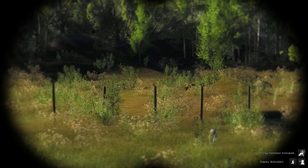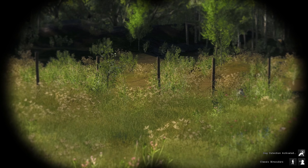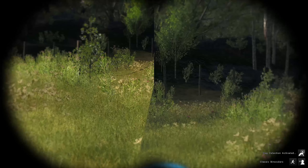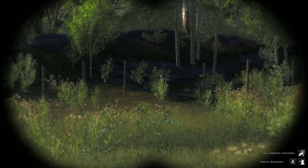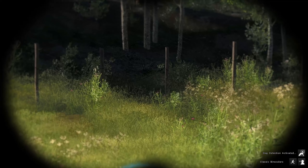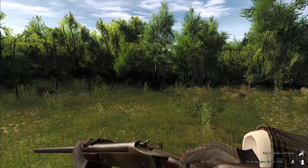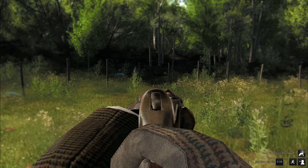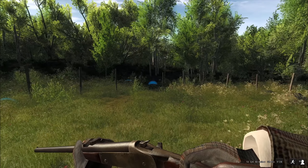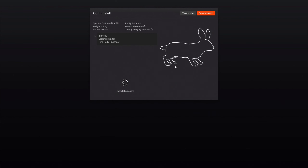I see a rabbit over there but I'm pretty sure he will spook. Look — there he goes, perfectly. I just ran at him, he was in the middle of this field and I couldn't see him. He's right there between those two poles — I can see him now. Birdshot loaded — yes! Rabbit down. And that should be my Midsummer event missions complete. Score didn't matter, only the birdshot.